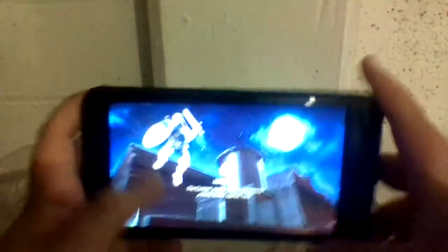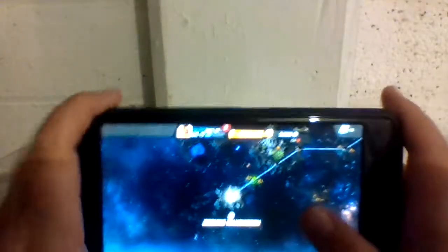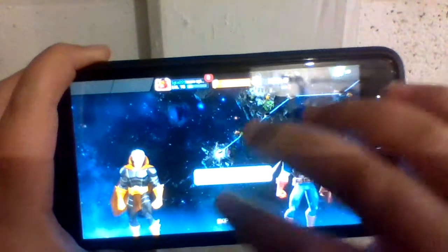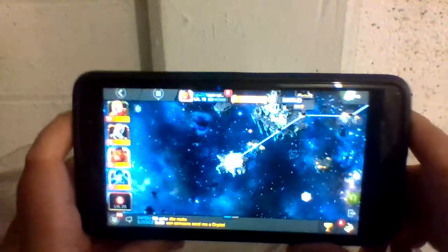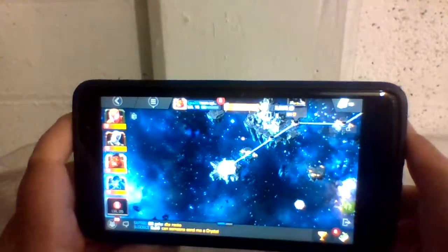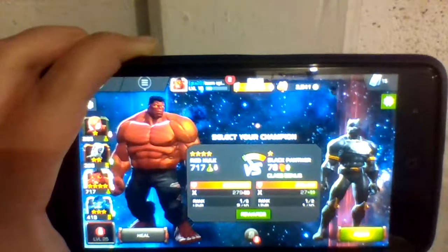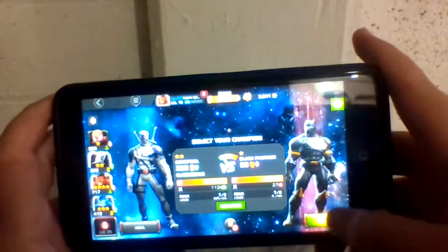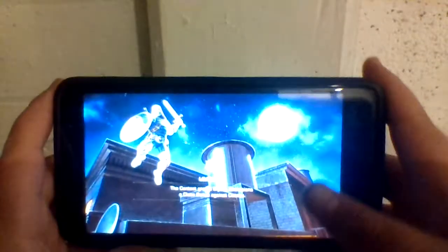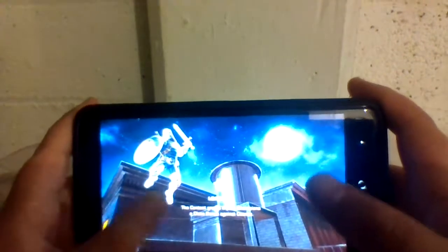Alright, we're back. I'm holding the device far away so you can see both me and the controls. We're skipping the intro cutscene. I'm going to use Deadpool to fight Block Tramper, so get ready — I'll show you blocking and dodging attacks.